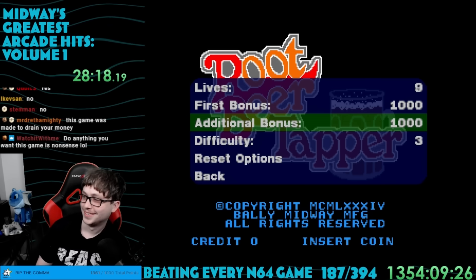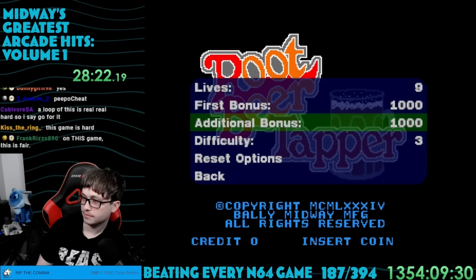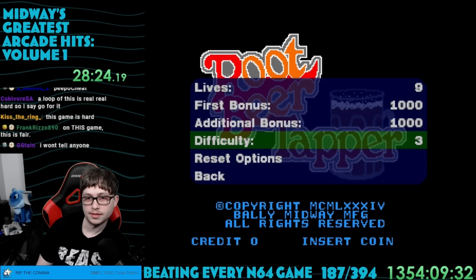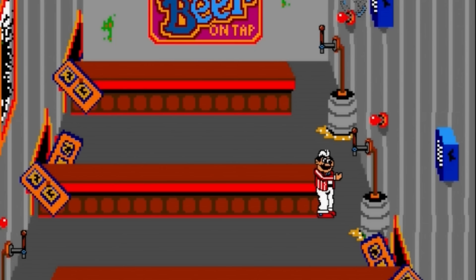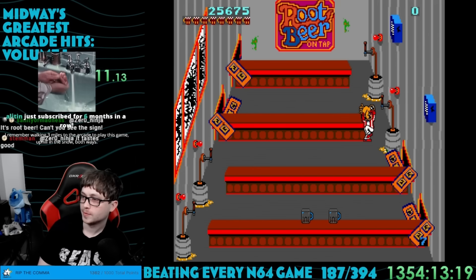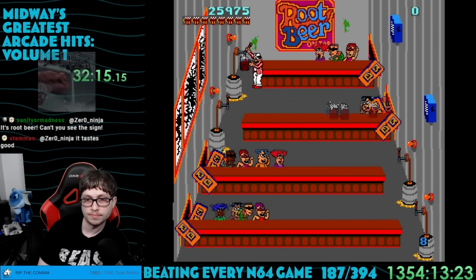I'm not really sure what the difficulty even does. Upon beating the second round of the rundown bar, the bartender decided to launch a glass at the ceiling and caused a bird to fall down. That reminds me of when I worked at Walmart in college and there was a nest of birds in the rafters of the produce aisle.